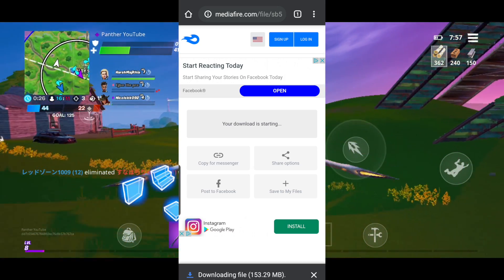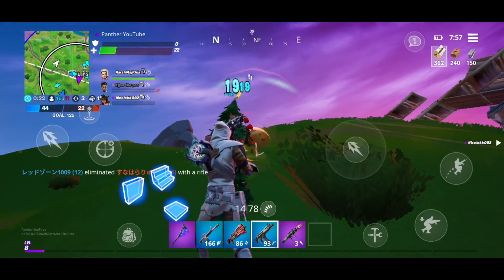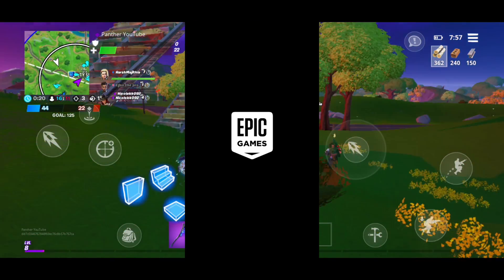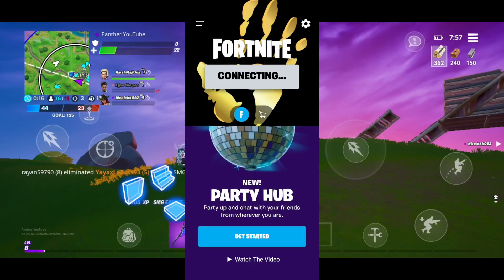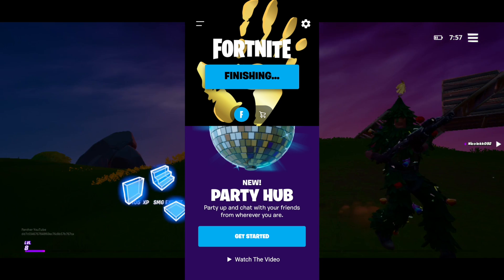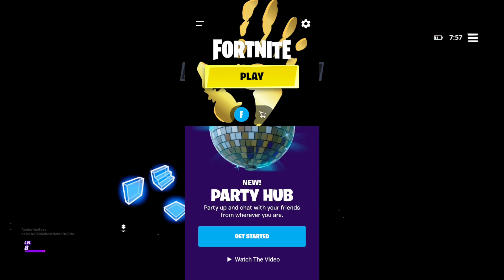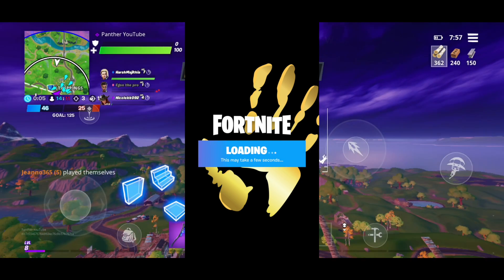After waiting, click on 'Get Link' and the media file link will open up for you. Just click on download and the download will begin. Then you can install Fortnite on your device. After you install the Fortnite APK and open the app, click on download and the full game download will begin. After downloading the full game, the 'device not supported' error will not pop up on your screen and you'll be able to play the game.